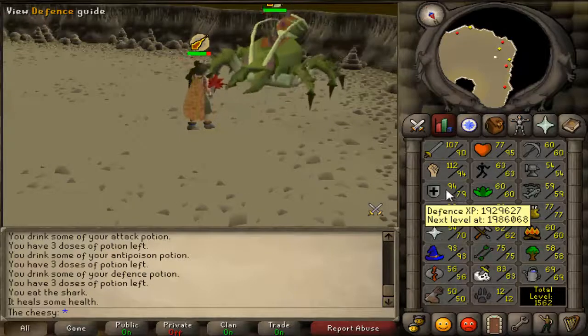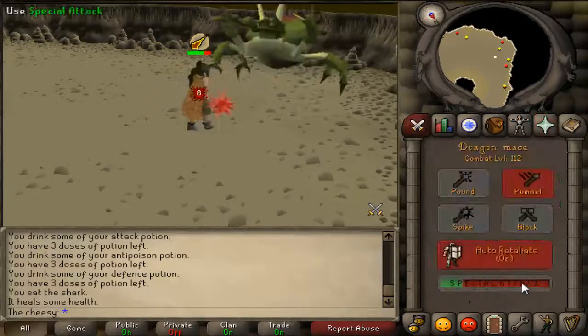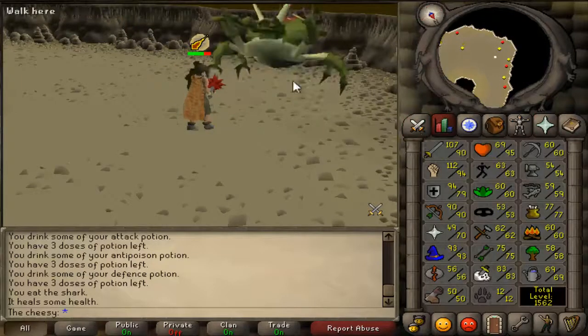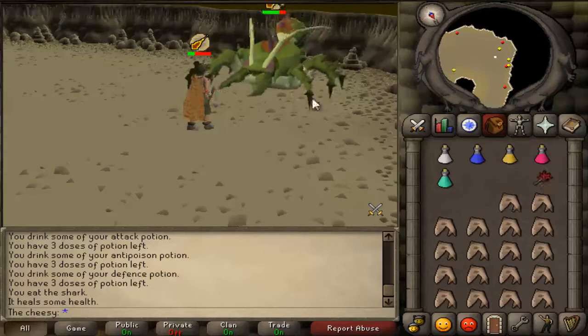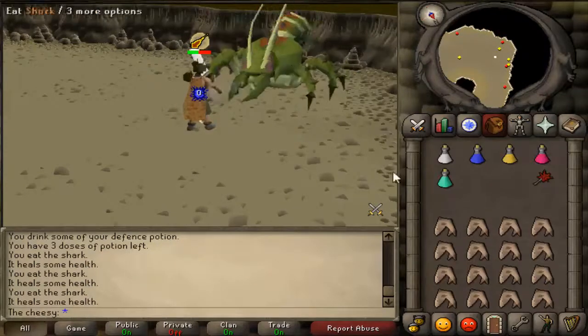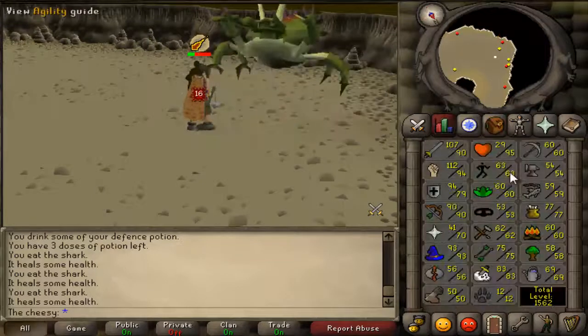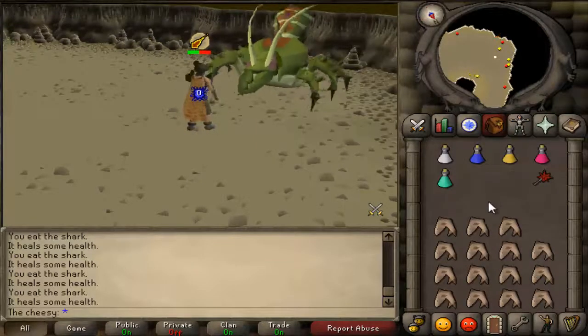I'm getting 80 Defense and I'm gonna stop there. At that point I'll probably be ready for God Wars. All I'm gonna need is my 70 Agility and that should be coming soon. I'll probably camp that in one day, but for now let's just get on to killing some Calphite Queen.